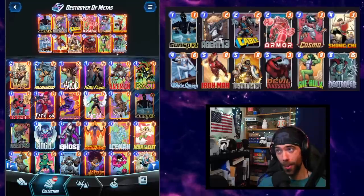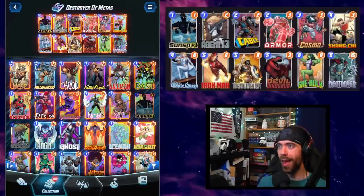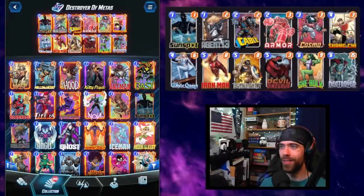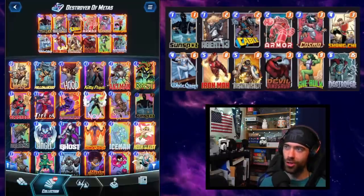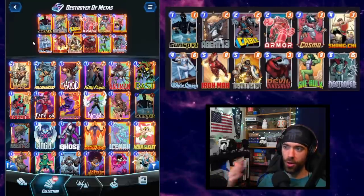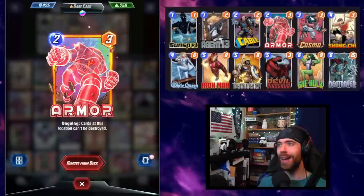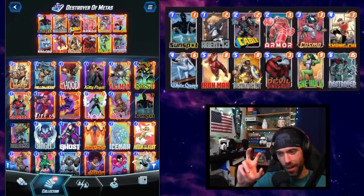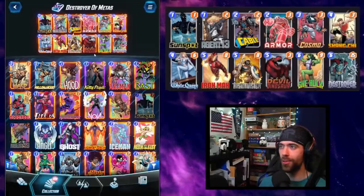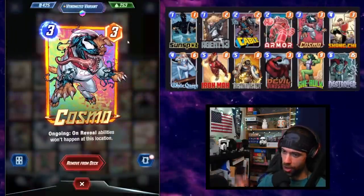We have a number of different routes to establish multiple 15-plus point bodies on the board, and we have the protection and control to handle whatever opponents throw at us. Early on, we're looking to develop Sunspot, Agent 13, and Cable. These cards generate random cards, so the earlier you play them the more easily you'll understand how to integrate what they give you. Establishing Armor early is also great — that's your safe haven to protect a block of cards from an end-game Destroyer.